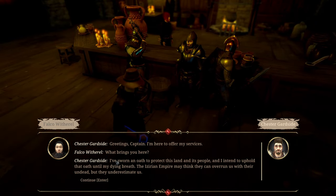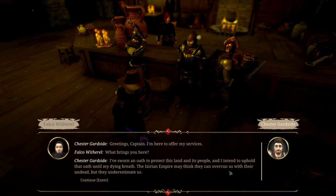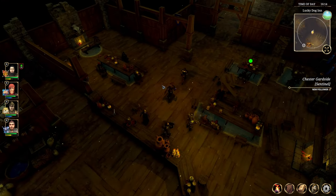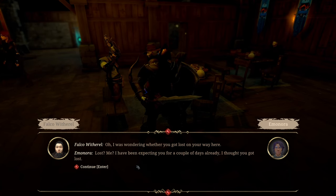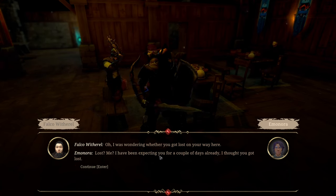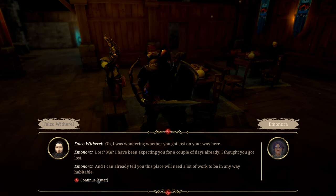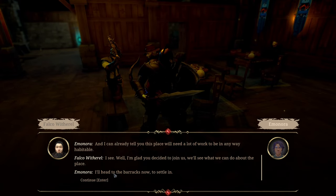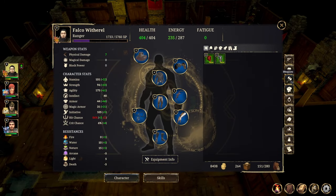'What would stop her from stealing what she can and running away the first chance she gets — maybe even murder someone in the process?' Recruit thief — she wouldn't. 'She won't — never mind her words, she's as desperate as it gets. Breaking into a military outpost for a few coins.' A warm bed, food on the table — but you obey my orders and don't cause any trouble. 'Fine, I'll take your offer — I'm dodging Zarians more than picking pockets anyway.' We got people coming from everywhere. A sentinel arrives: 'I've sworn an oath to protect the land and its people and I attempt to uphold that oath until my dying breath. The Azarian empire may think they can overrun us with their undead but they underestimate us.' Recruit sentinel.